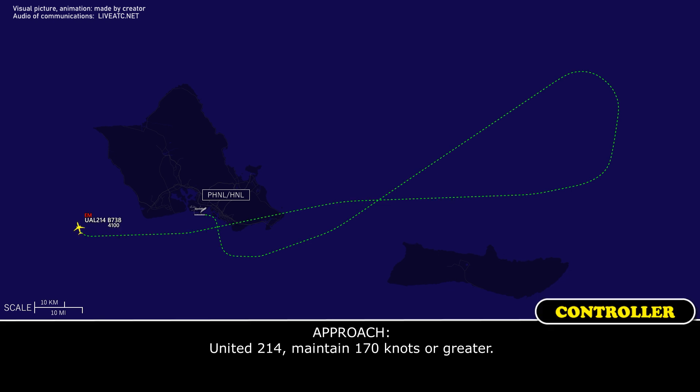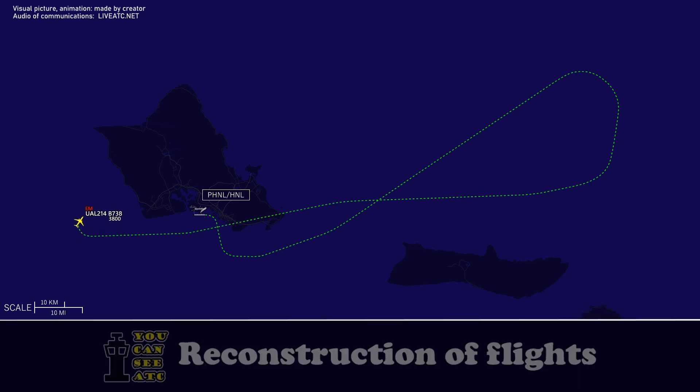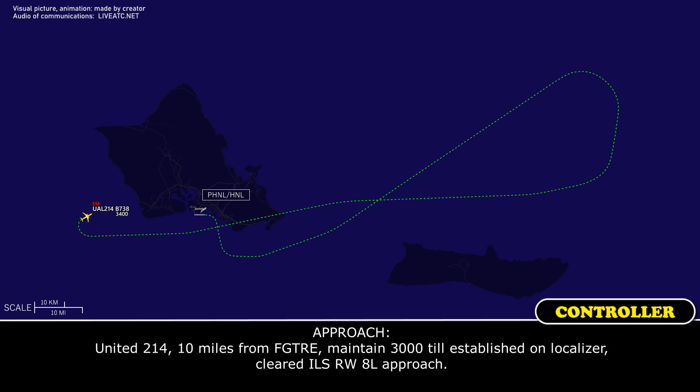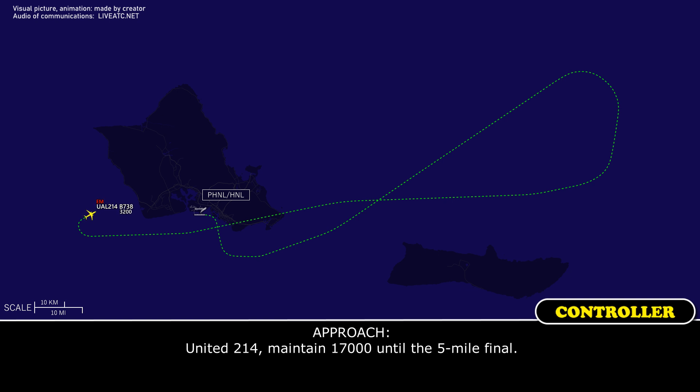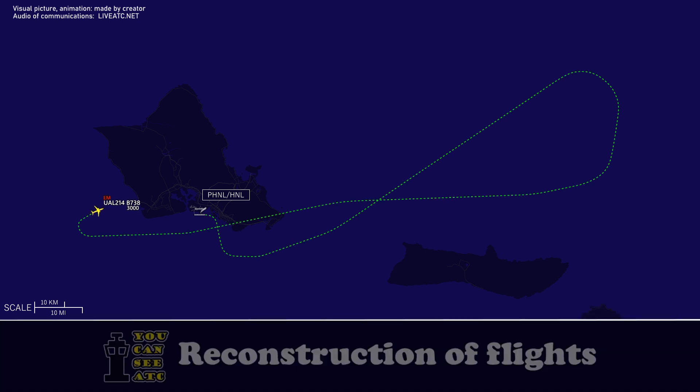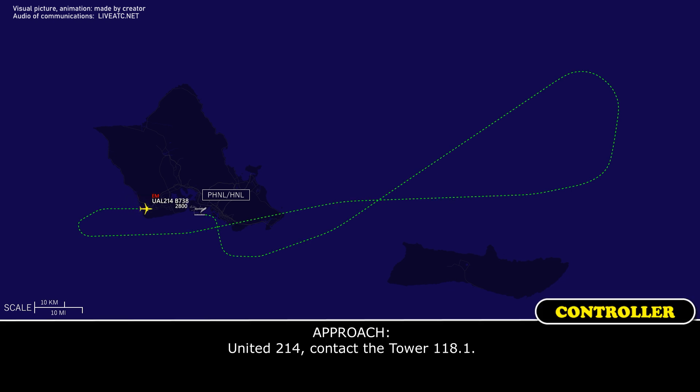United 214, maintain 170 knots, not below. 10 miles from final, maintain 3,000 until established on the localizer, cleared ILS runway 8-left. Cleared ILS 8-left localizer. United 214, thank you. United 214, maintain 170 knots, not below, to the 5-mile final. 170 to 5-mile final. United 214, contact tower at 118.1. 118.1, United 214, thank you for your help.